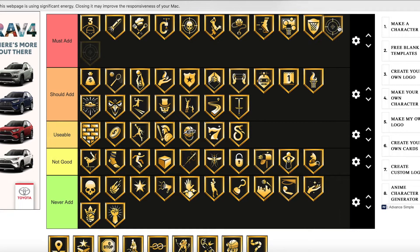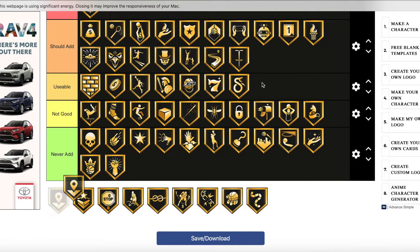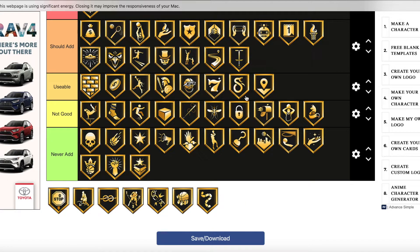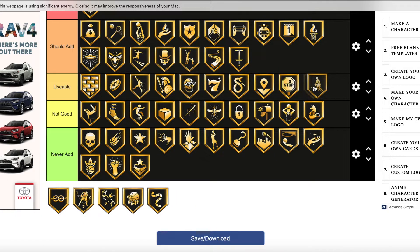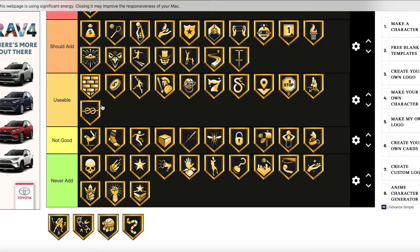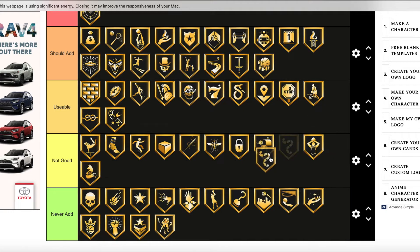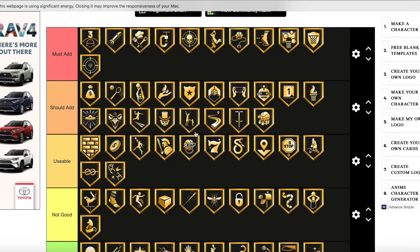Sniper is a must add badge — probably the best shooting badge in the game besides Limitless Spot Up and Chef. Space Creator is usable — I wouldn't add it to a card but you could. Special Delivery — don't add that to a card. Stop and Go is usable. Stop and Pop is on that same tier. Tight Handles — these three dribbling badges are all in the same usable tier; none of them are really should add badges but you can add them. Juke — never add, probably the worst badge in the game. Unpluckable is usable. Unscriptable is actually a pretty good badge — a card could use it a lot. Worm is not good but you could add it.